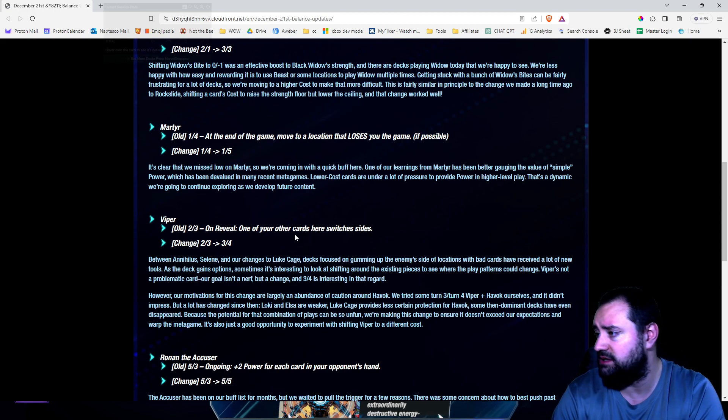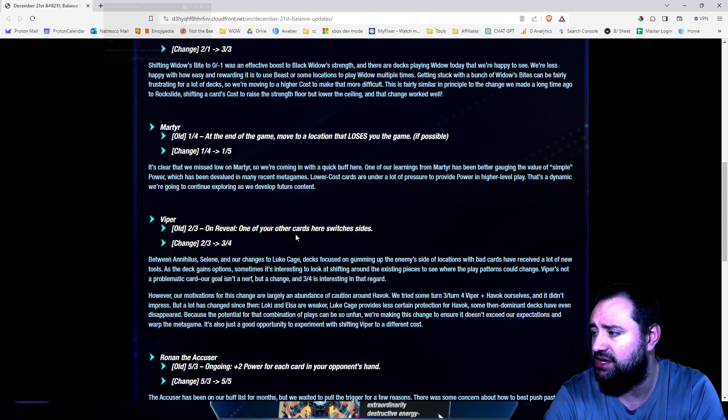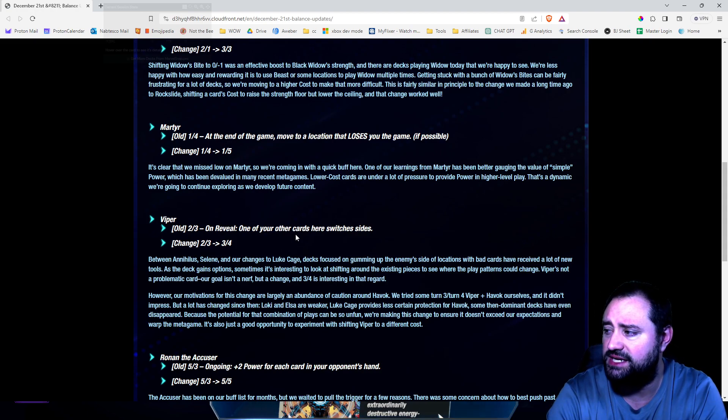We tried some turn 3, turn 4 Viper and Havok ourselves, and it didn't impress. But a lot has changed since then — Loki and Elsa are weaker, Blue Cage provides less certain protection for Havok, and some dominant decks have even disappeared. Because the potential for that combo of plays can be so unfun, we're making this change to ensure it does not exceed our expectations and warp the metagame.